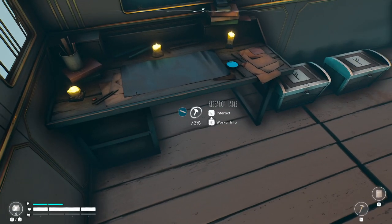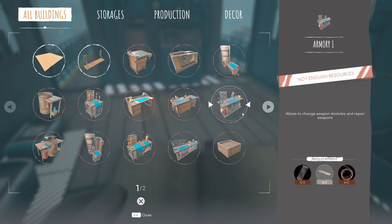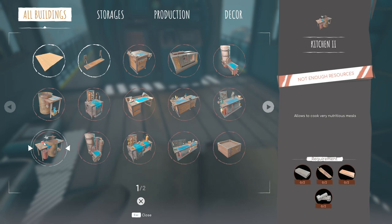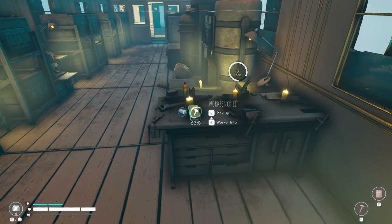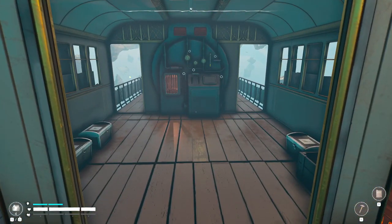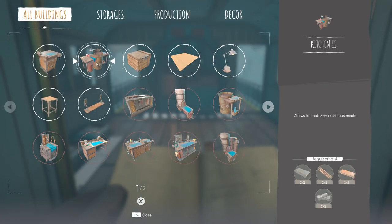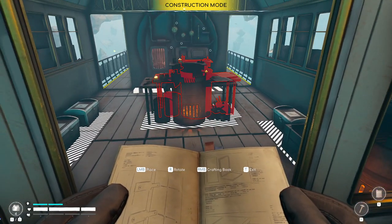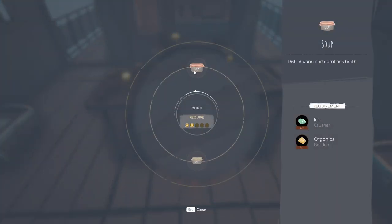Okay, just about done. 3, 2, 1 - and there we go. I'm going to guess that this places the kitchen here, so I'll place this one down, have a look, and then dismantle the other one. Let's have a look at this. All right, what kind of recipes do we have? A dish warm and a nutritious broth.